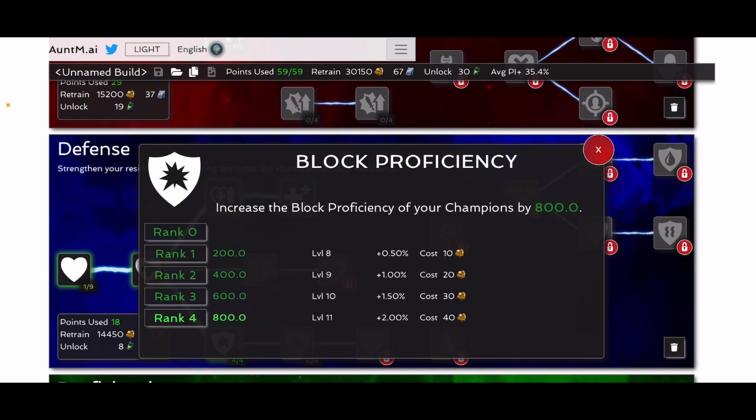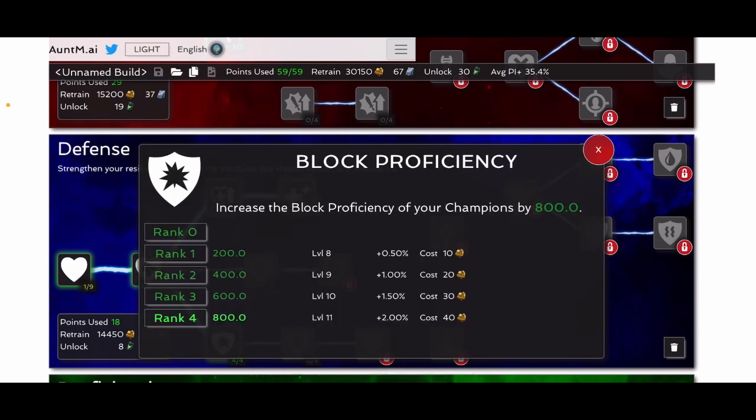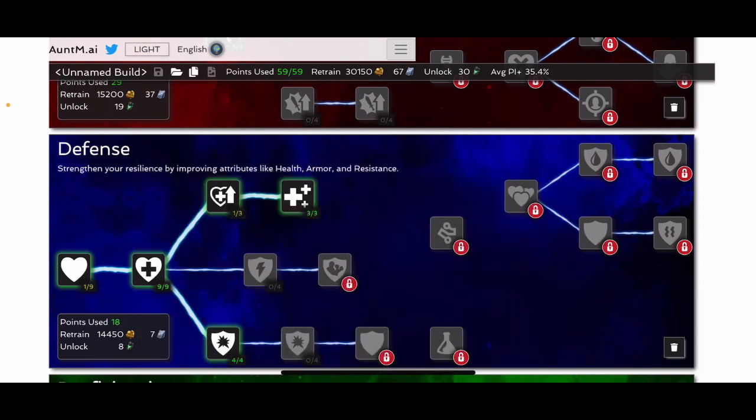Increasing your block proficiency is incredibly important because you'll be blocking a lot against stun immune enemies and many things. I would say every single one of my mastery builds always has one in vitality, one in greater vitality, and then four in block proficiency. I can leave off the rest of the stuff, but this is something I have in every single one of my builds. The nine in greater vitality was just where I needed to put extra points when going for a cheap mastery build.